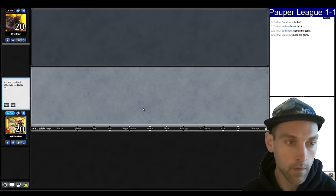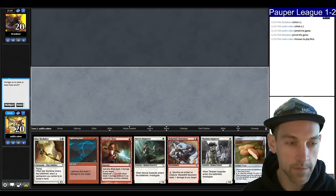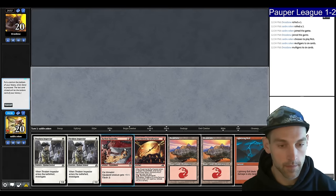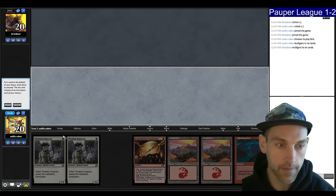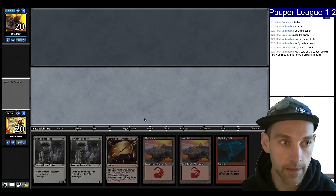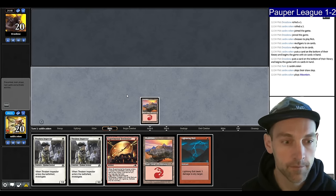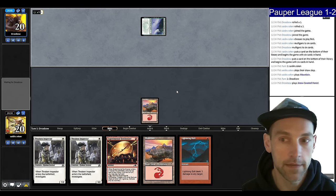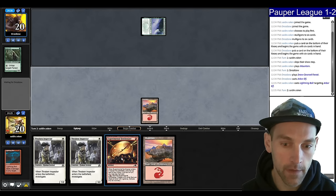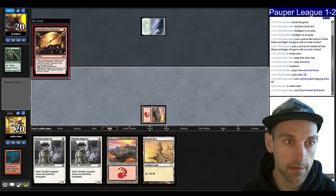Round four — we lost versus a pretty much unwinnable matchup. We're on the play but going to mulligan — no lands. Keep, put back the Barbed Batterfist; it seems kind of medium and having the Experimental Synthesizer to pick up and bounce is probably better. I don't know what this person is on. Pass the turn, Forest — so we're going to be playing against Ponza. Brutal. Let's kill your Arbor Elf at least, then Synthesizer looking for a white source.